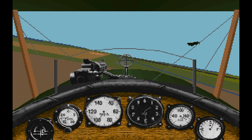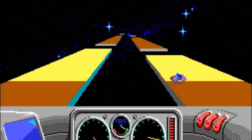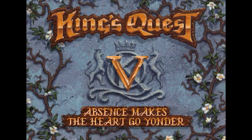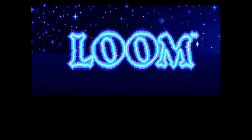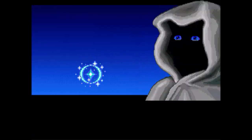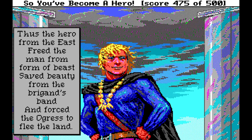1990 was a year of two halves. On one hand, it brought change. Hercules, CGA and even EGA graphics were almost completely relegated overnight for the new kid in town, VGA, with its 256 colour palette, and most games had digitised sound in one form or another. However, the games in 1990 were, in my opinion, not as plentiful as 1989 was.